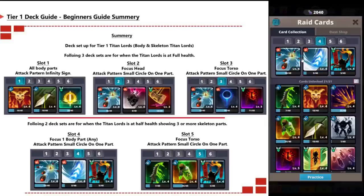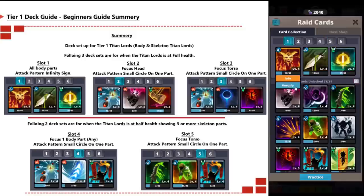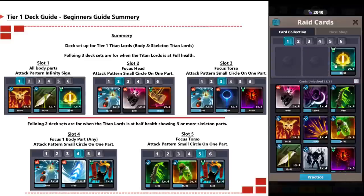Once the health has gone down and skeleton parts start being exposed, move to slot four, which focuses on one body part using a small circle attack on any body part, or you can use slot five, which focuses on the torso only — again a small circle pattern attack on one part.